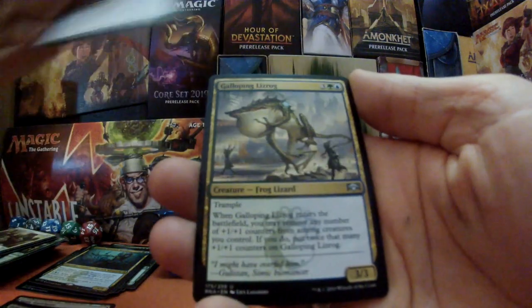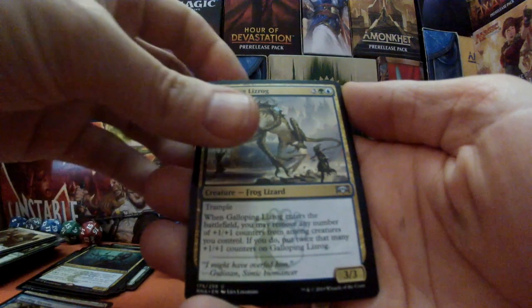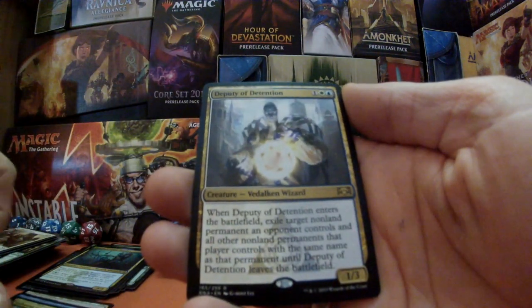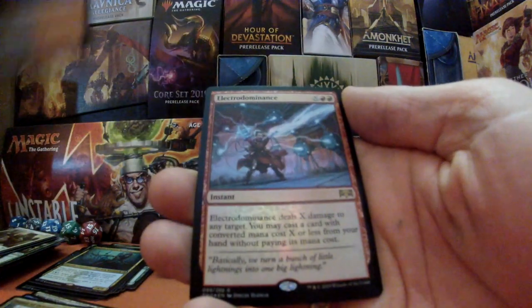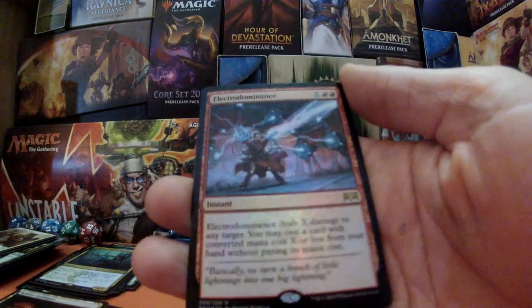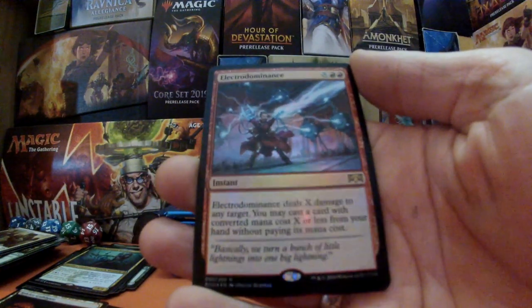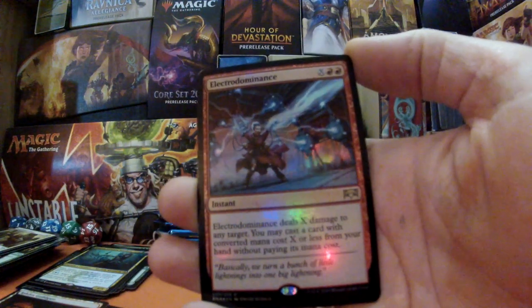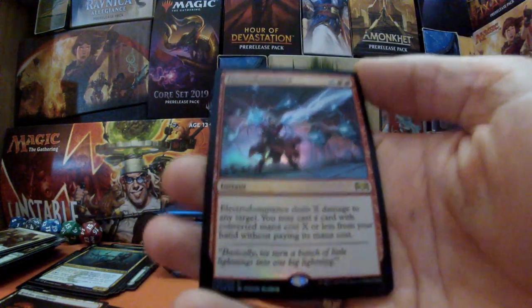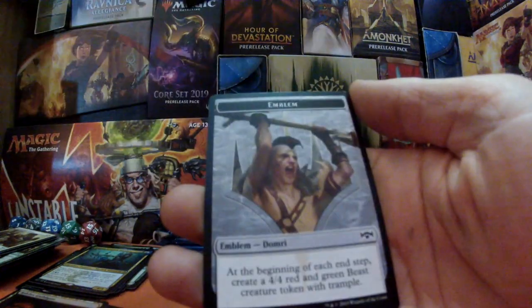Next pack: Drill Bit, Swirling Torrent, the Frog Lizard, Galloping Lizrog, and for a rare — Deputy of Detention! Followed by Rakdos guild gate. And look at that — the foil rare is Electrodominance! That is pretty tasty. I am pretty pleased with that — at least I know it's a card I'm going to use.